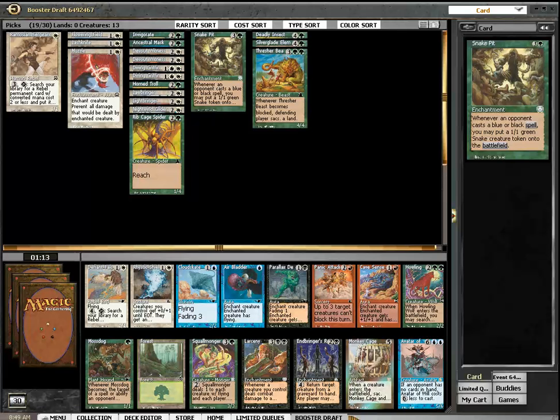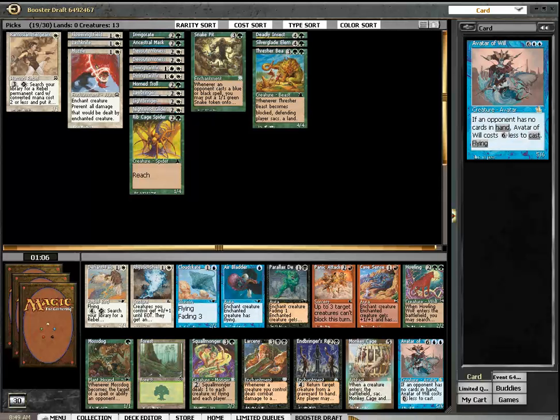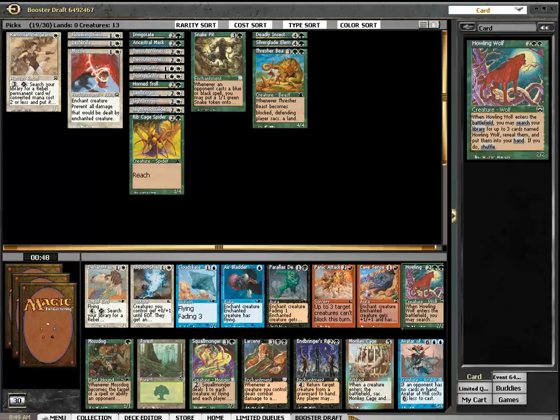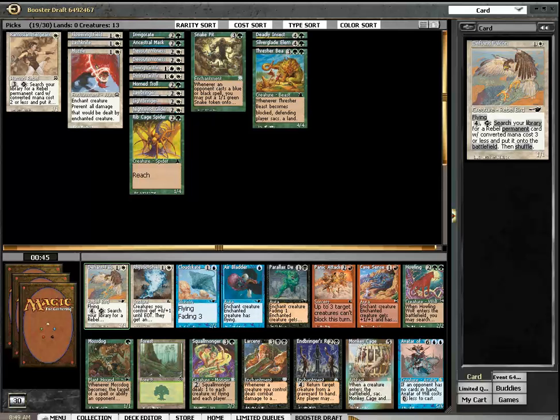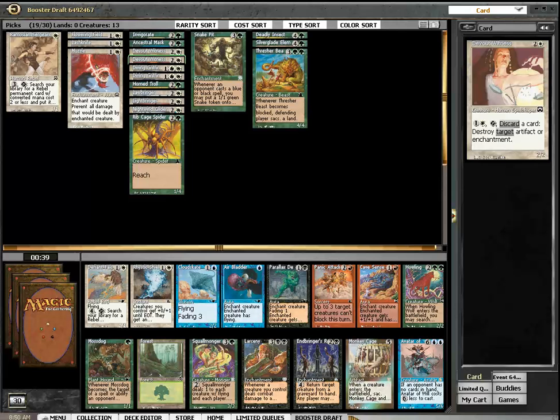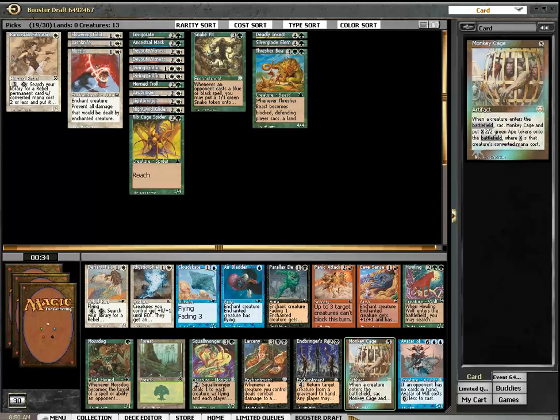I'm not 100% convinced that I'm main-decking Snakepit, but I think it does more than Lashknife does. I don't have a problem getting to 20 green playables. Avatar Will — wow, 5/6 flyer! Monkey Cage is first-pick quality. Defiant Falcon — there's my rebel searcher and that will improve my deck. How many rebels do I have? Not too many. I do want the Monkey Cage. It's Howl of the Night Pack — quality.